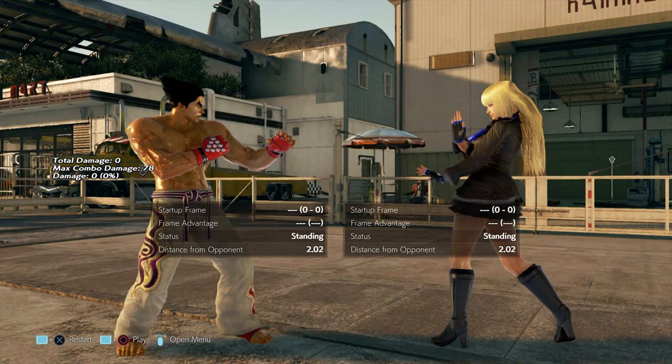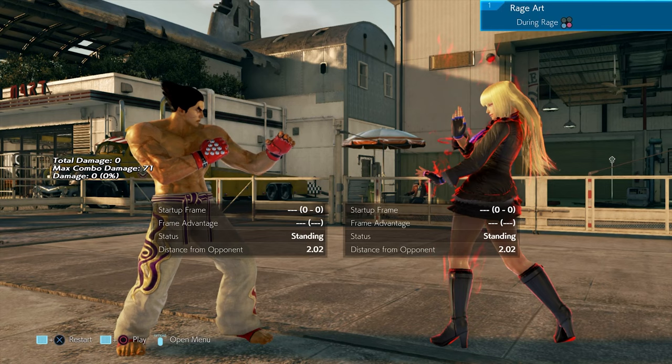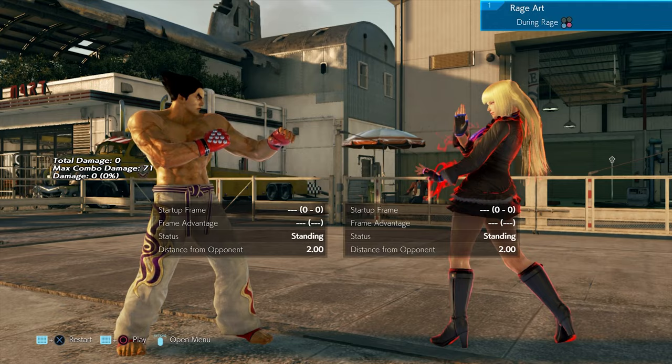Lili has had some substantial buffs in the recent balance update, so let's have a look at how to punish Lili. The first move is her Rage Art — you can sidestep this to the left as soon as she puts her hand to her chin; start sidestepping.